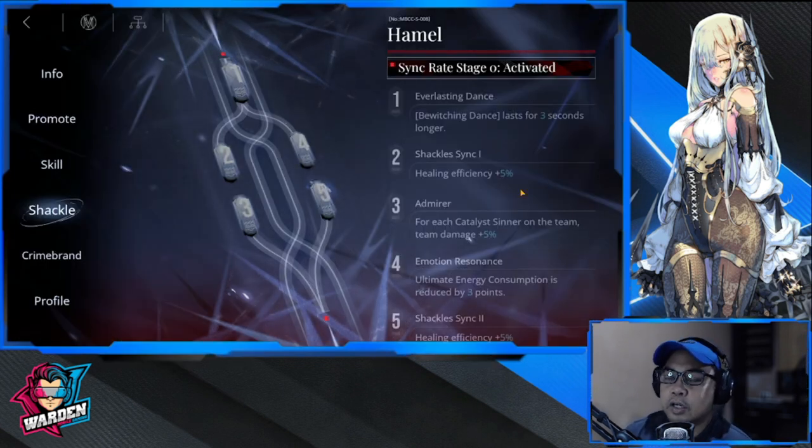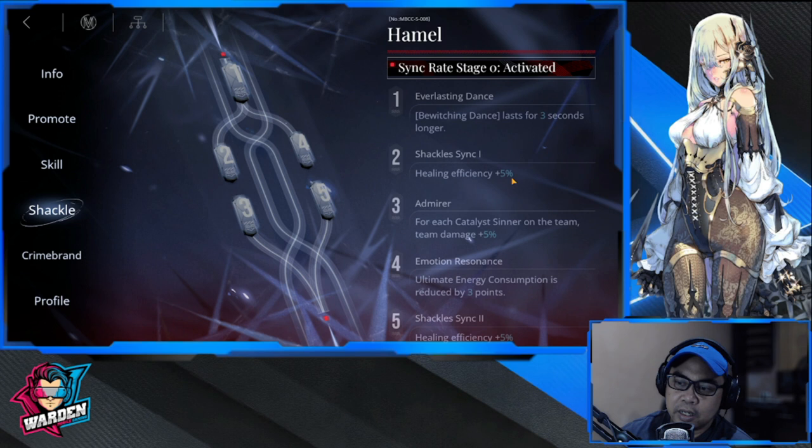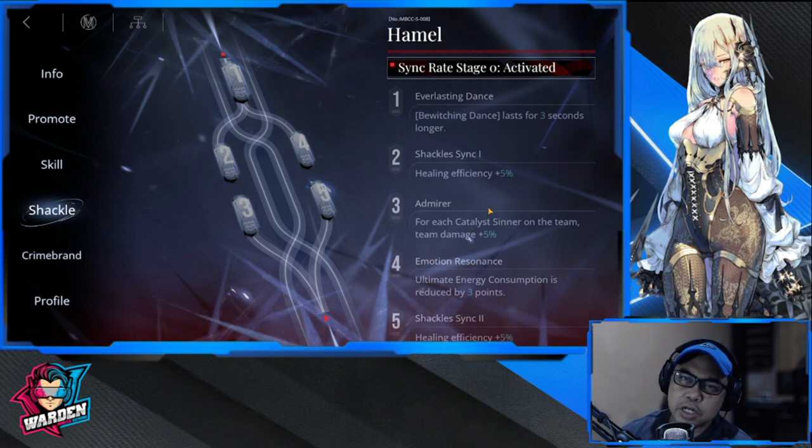For her shackle levels: shackle one gives healing efficiency at plus five percent, which is decent. Also try to aim for shackle four because ultimate energy consumption is reduced by three points — that's actually significant, so you can spam her ultimate. The refresh window is also shorter.